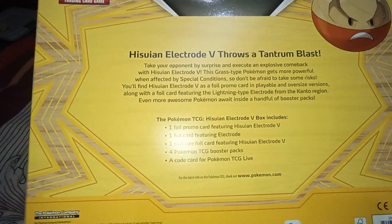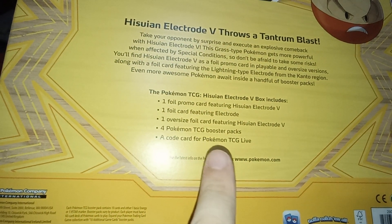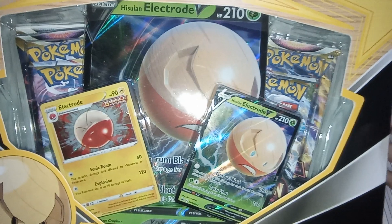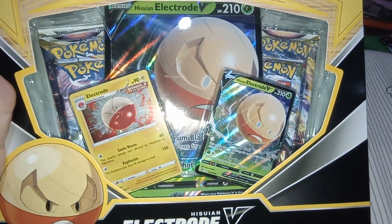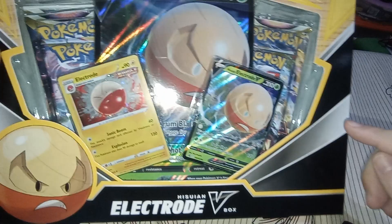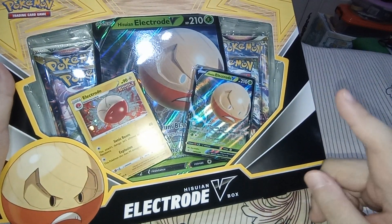So in this box it actually contains four Pokémon TCG booster packs. The four booster packs are supposed to be two Lost Origin, one Astral Radiance, and one Brilliant Stars. But this specific box has five booster packs — one extra booster pack.